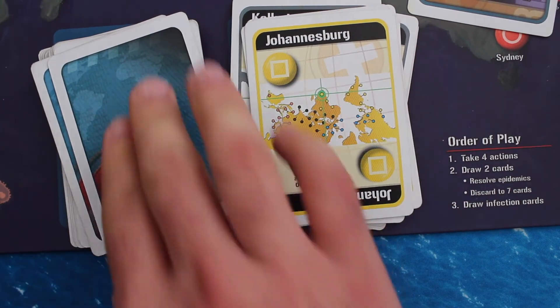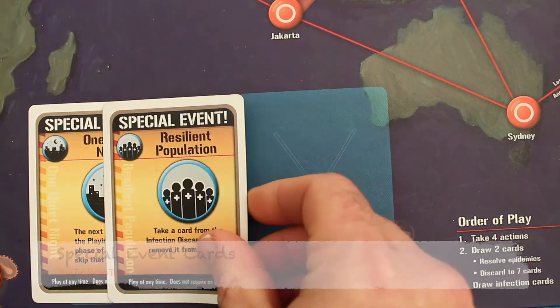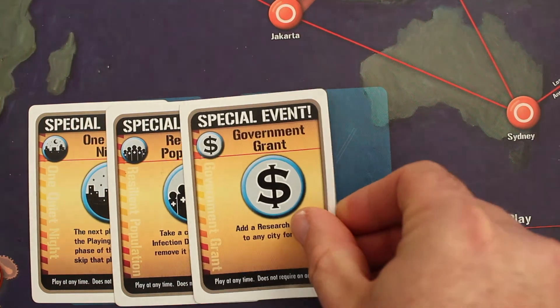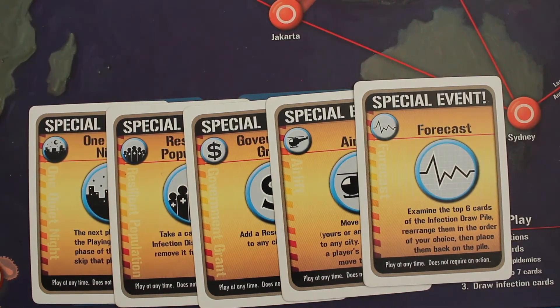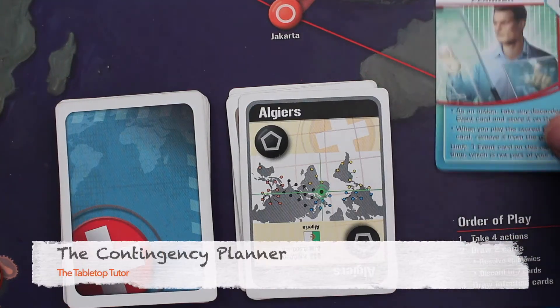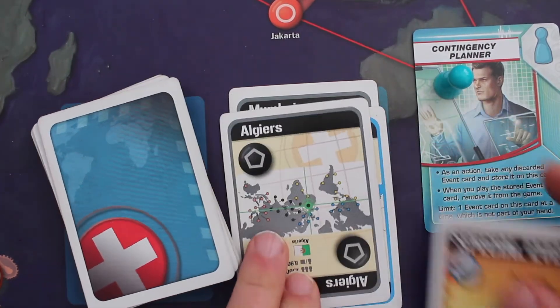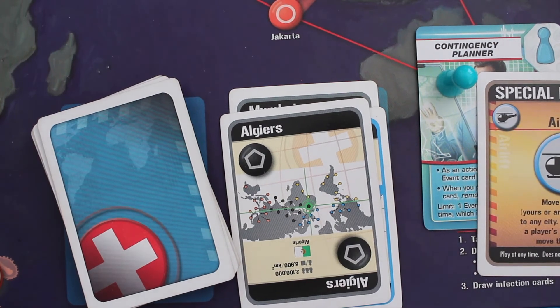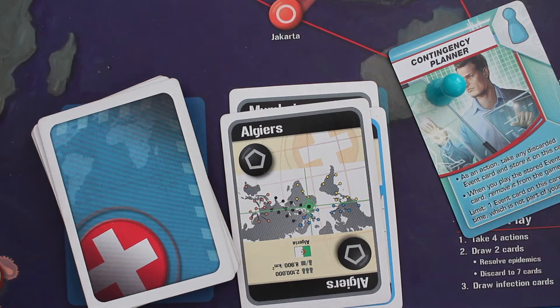We will cover what happens if the revealed card is an epidemic card in a few minutes. In the base game, there are five special event cards. These cards may be played at any time on any player's turn and do not require an action to play — immediately follow the instructions, then discard to the player discard pile. The Contingency Planner may, as an action, retrieve an event card from anywhere in the player discard pile and place it on their role card. Only one event card can be on their role card at a time and it does not count against their hand limit. When played, it is removed from the game instead of being discarded.